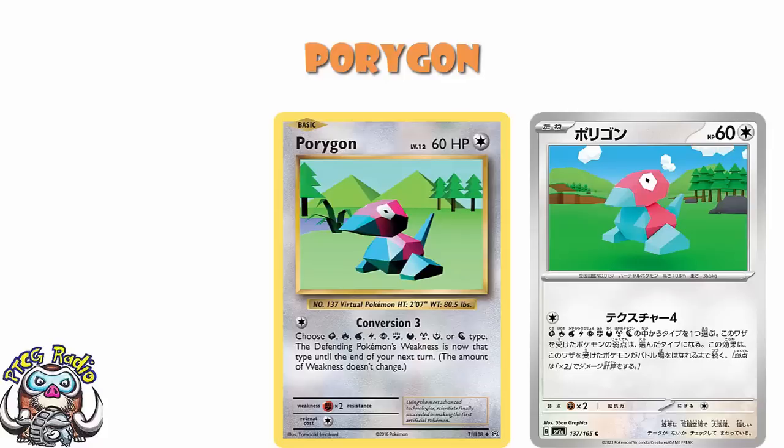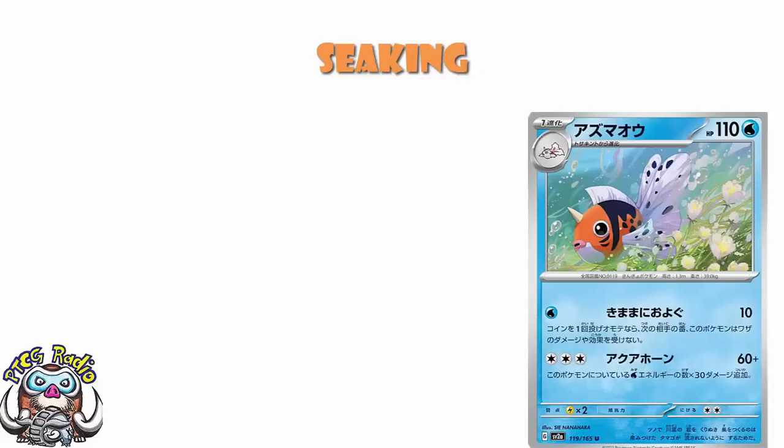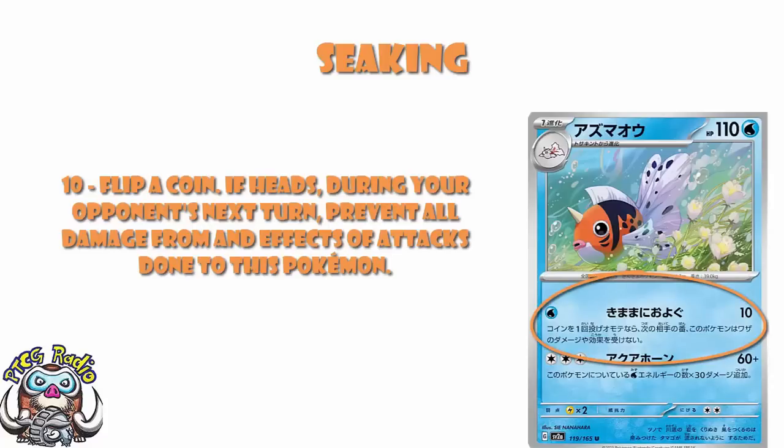What about something that could actually be competitively viable? How about the new Seaking? It's a stage 1 with 110 HP. Initially it looks pretty underwhelming, honestly. It doesn't look particularly good. It's got a first attack that for a single Water Energy does 10 damage — flip a coin, if heads, prevent all damage from and effects of attacks done to this Pokemon. So you basically get immunity on a coin flip. But it's on a stage 1, it only does 10 damage, and it's not exciting. And then you look at the name of the attack. It is Swim Freely. Now we are in, ladies and gentlemen. Now we are in.